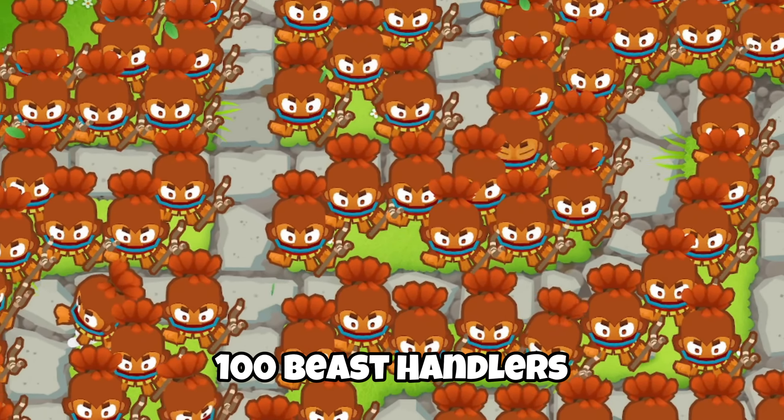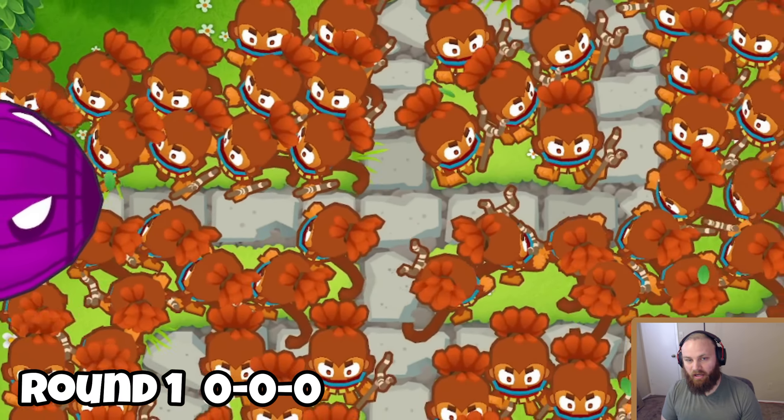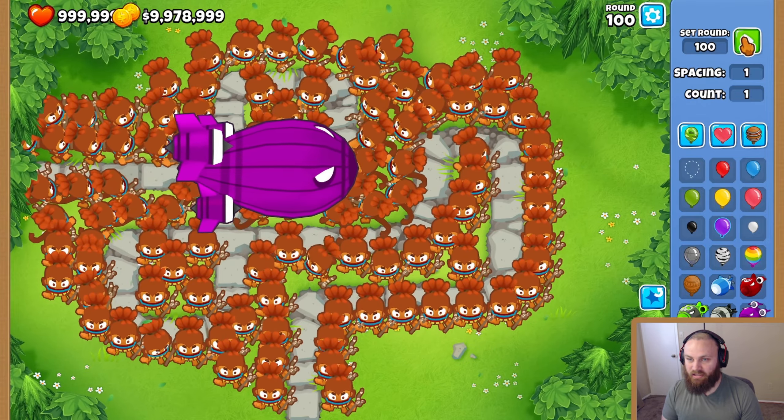For today's experiment, we're doing 100 Beast Handlers versus 1 BAD. Like always, as we get into round 1 here, we start with every single tower being 0-0-0. And if they cannot completely pop the BAD here, we'll upgrade every single one the same by 1.